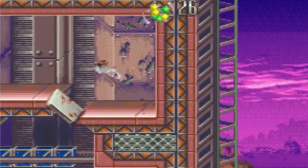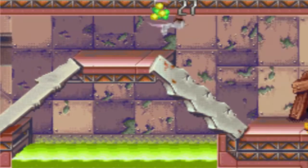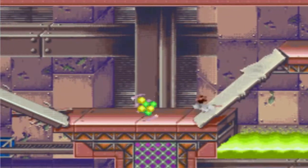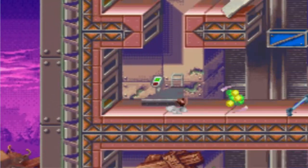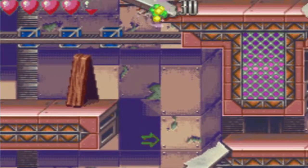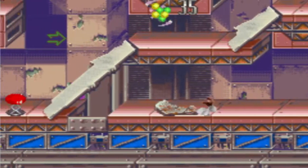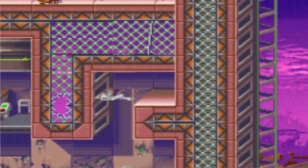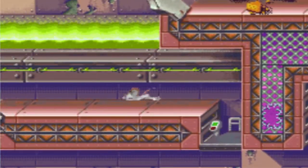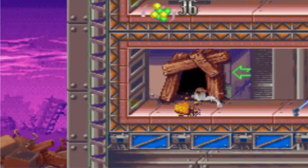On prend les bubbles. Là j'en ai déjà 25 donc normalement si on était dans une run, à 25 j'aurais fini — sauf qu'il me faut au moins la boule magique. Voilà la carte, la carte qui me permettra de faire des choses incroyables ! J'ai une carte et cette carte va me permettre de faire des trucs inespérés, voire totalement incroyables.